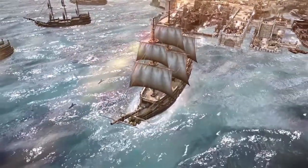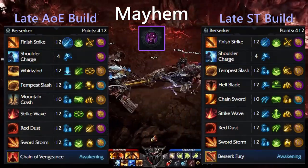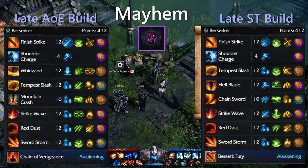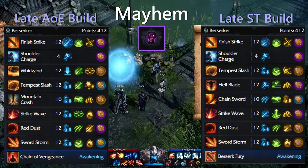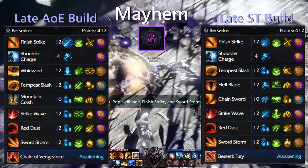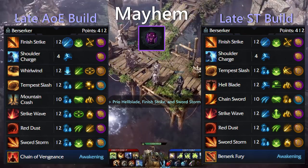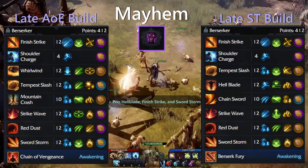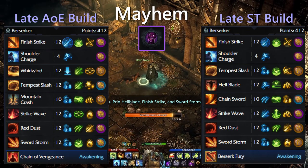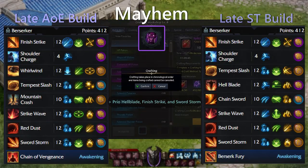Now we can take a look at the late game builds for single target and AOE for Mayhem. You won't be able to allocate the amount of skill points needed in these builds quite yet because the game isn't quite as far in yet, but you can shoot for these skill points with Pyro on your hard hitters as you get the required skill points. Those hard hitters are going to be Finish Strike, Hellblade, and Sword Storm as you use those in your main burst combos. Also for Red Dust, you can take the second final tripod for a more team oriented playstyle. However, we don't really play Mayhem for team play, so I recommend the first tripod.